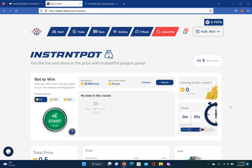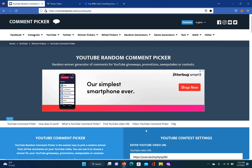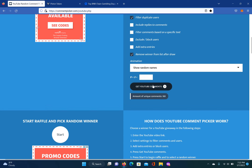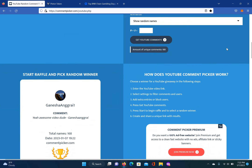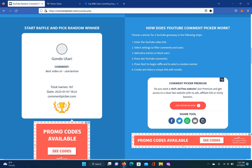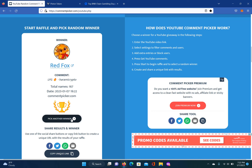Now here are the contestant winners from my last video — we're going to pick two lucky commenters to win some BUSD. There were 168 unique comments. The first winner is Moon Money — congratulations, you just won $50 in BUSD! Hit me up on Telegram, or I'm going to hit you up on Telegram — just shoot me your BUSD address and I'll send the money. The second winner is Red Fox — congratulations, you just won $50 in BUSD! Same goes for you — hit me up on Telegram and shoot me your Binance Smart Chain BUSD address. It usually takes about two to three days before I send the money.